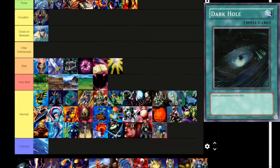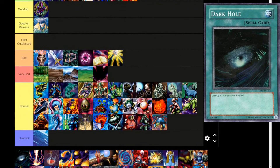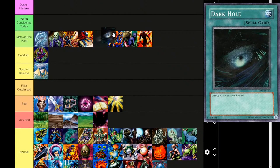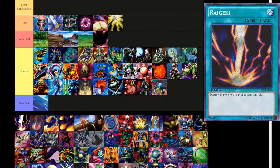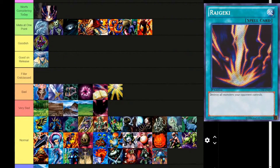We're finally getting to the good cards. We have Dark Hole — normal spell, destroy all monsters on the field. Just one line of text, real simple effect. It's definitely Meta at One Point. I think it was even banned at one point. I don't think it's worth considering today though — Dark Hole is like immediately outclassed by Raigeki.